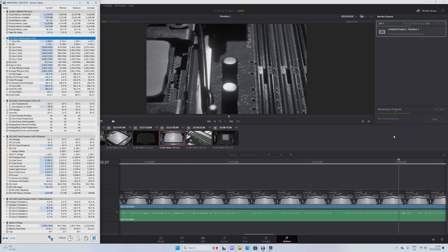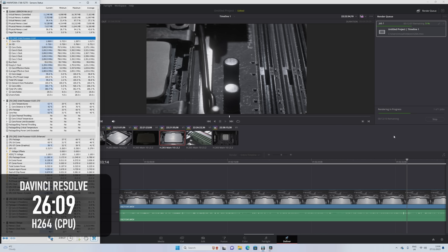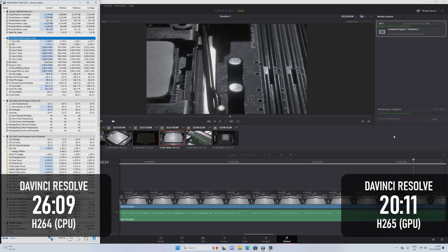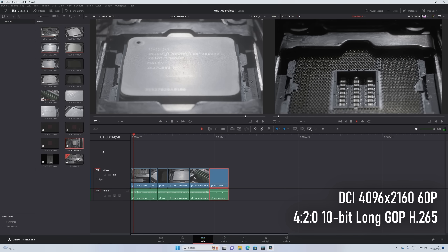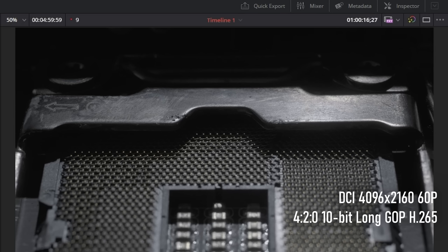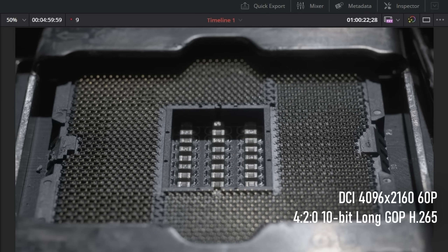DaVinci Resolve fared a little better: the H.264 CPU test render completed in 26 minutes, and the H.265 GPU render in just over 20, both of which are surprisingly close to the numbers I got from the i5 and i9 I've tested in the past. However, timeline performance when scrubbing through H.265 files from my Fuji X-T3 was painfully slow. As a video editing machine, I think this one's more suited to 1080p than 4K.